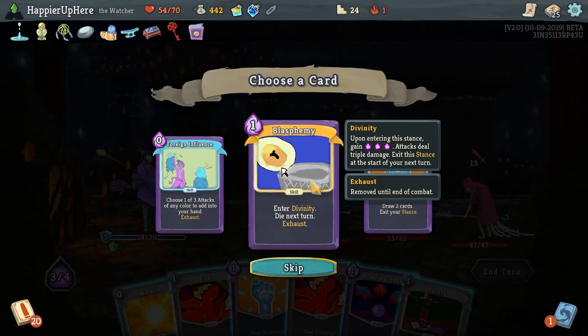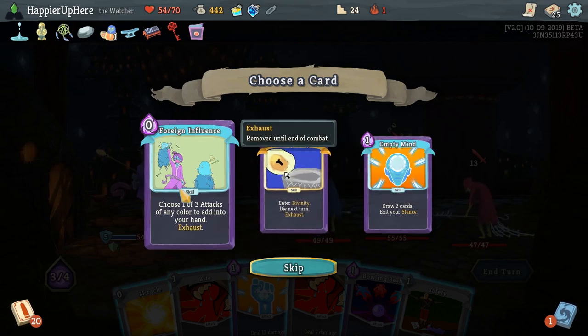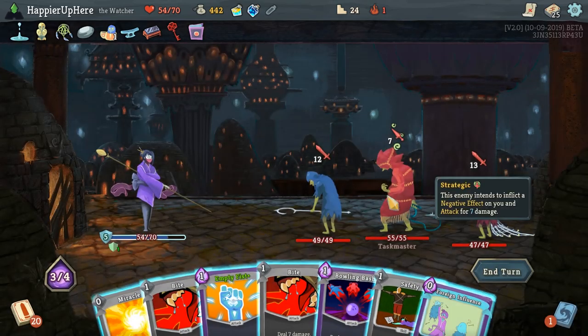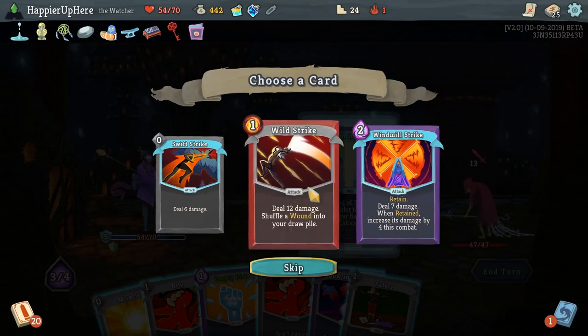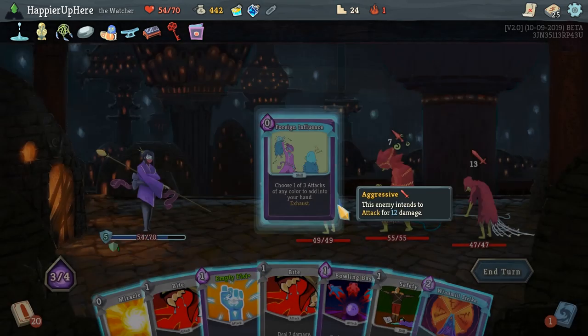Blasphemy is interesting — enter Divinity, die next turn. As I mentioned, Divinity is triple damage, so it's basically just a safety option or really powerful finisher. Foreign Influence: choose one of three attack cards of any color to add into your hand — basically a discovery, but attack cards do cost energy. Empty Mind: draw two cards, exit your stance. Let's take Foreign Influence. That gives us Swift Strike and Windmill Strike — Windmill Strike wouldn't be a bad idea, just to keep it in hand. Let's focus on defense.